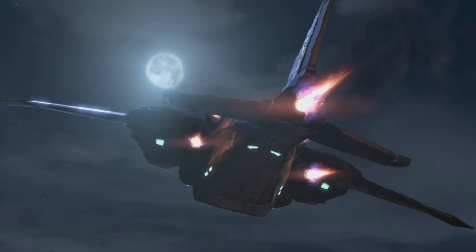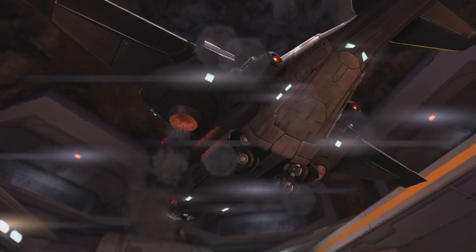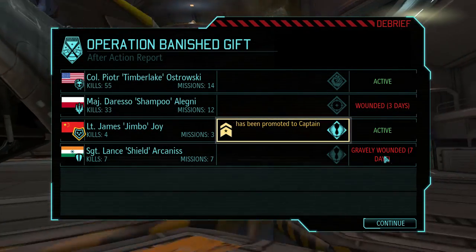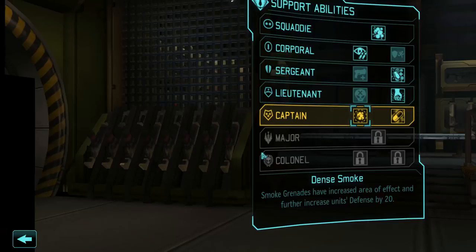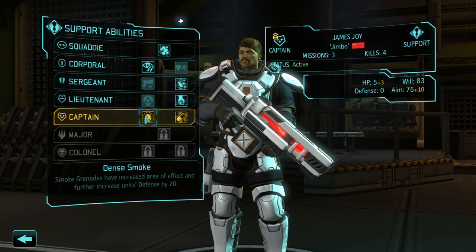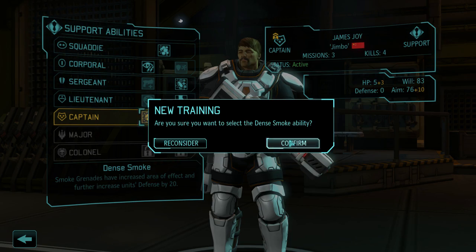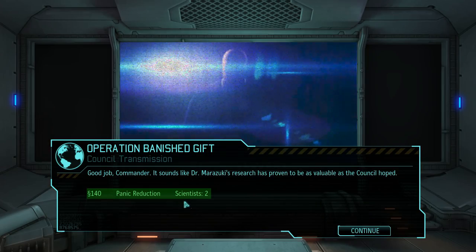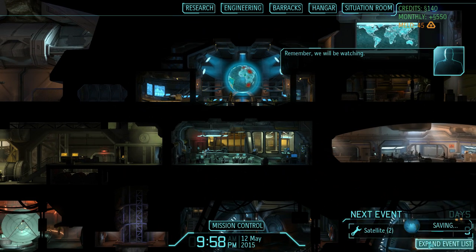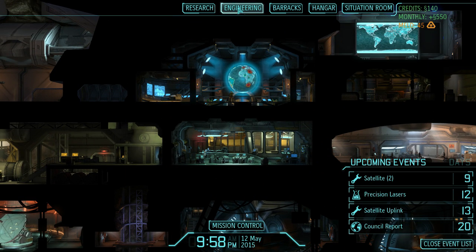Whoa. Okay. Everything's okay, no need to panic. Accept it - Arcanis is gone for a while. Alegni's gone for three days. That does hurt. What do we have here? Dense smoke. Definitely dense smoke. Remember, we will be watching. So what do we have going on? Precision lasers in 12 days. Satellite in nine. We're going to launch two this month.